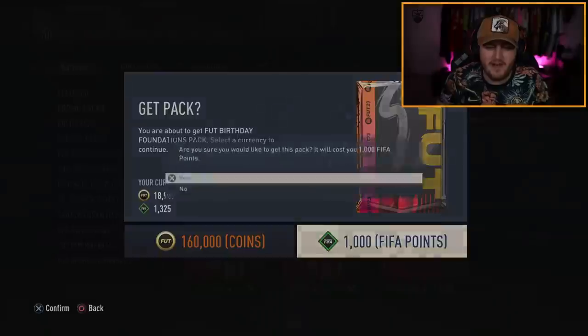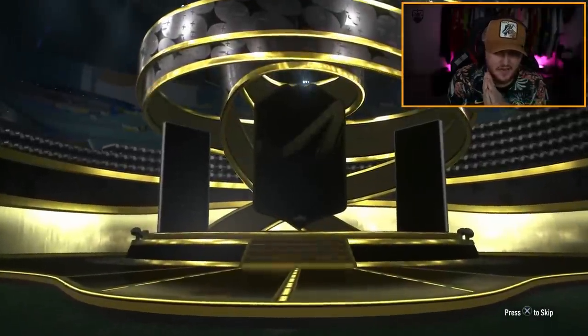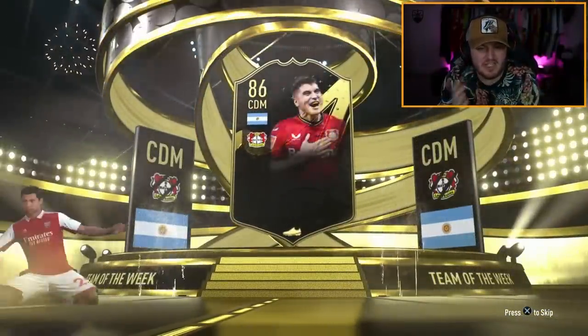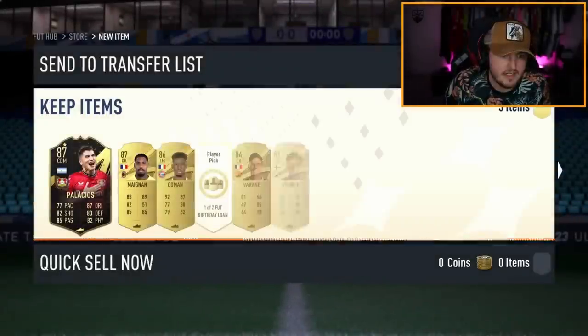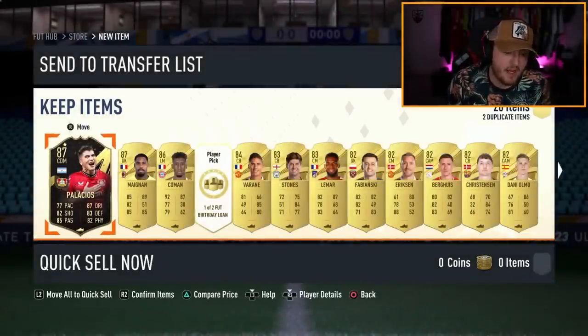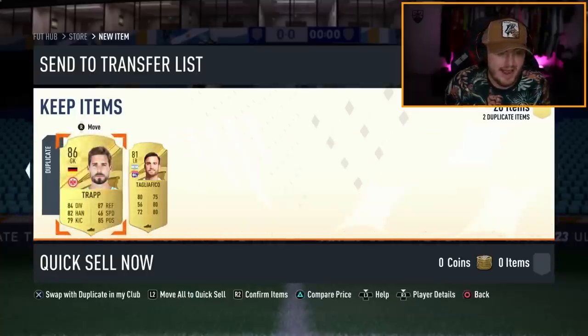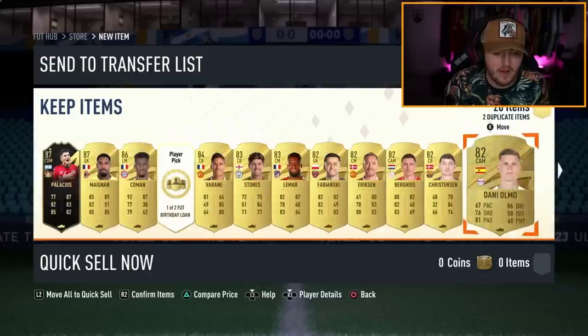And then for the Foot Birthday Foundations Pack — come on, Foot Birthday or Foot Birthday icon, please EA. In form. Argentina CDM Palacios — it's okay, 87. Go on, dangler, please. Actually, that's a pretty good pack: Mignon, Coman. It's actually pretty decent. And that's all right for fodder, to be fair — can't go wrong.